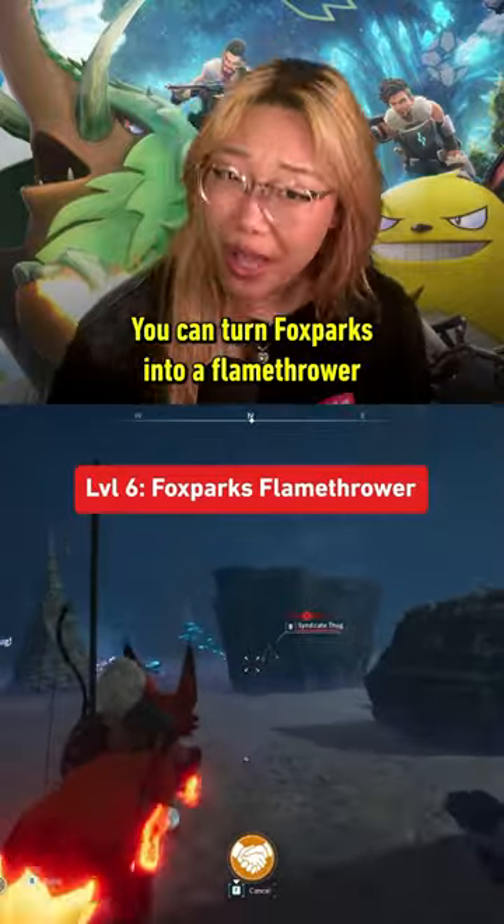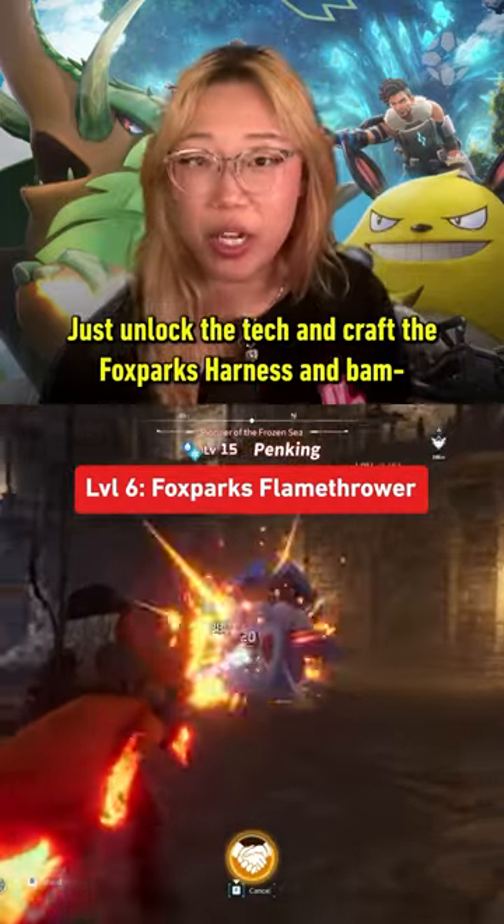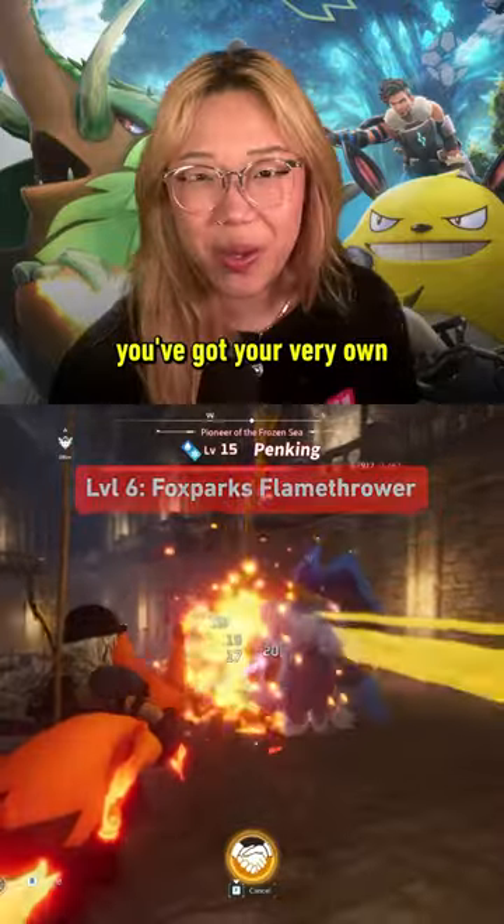You can turn Fox Sparks into a flamethrower at just level 6. Just unlock the tech and craft the Fox Sparks harness, and bam, you've got your very own living flamethrower.